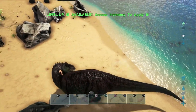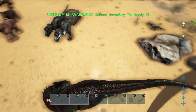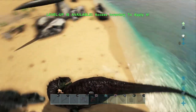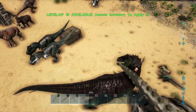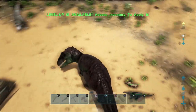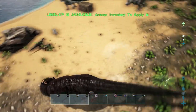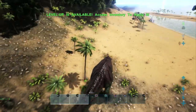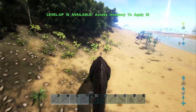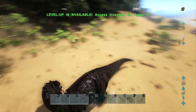Now for the turning radius of the two. The Giga's turning radius obviously isn't the greatest because of his sheer size, but it is still rather good for a dino of his caliber. At walking speed it's decent, and at sprinting speed you can make sharp turns pretty efficiently. So keep that in mind when taming up a Giga — he does have a pretty good turning radius.